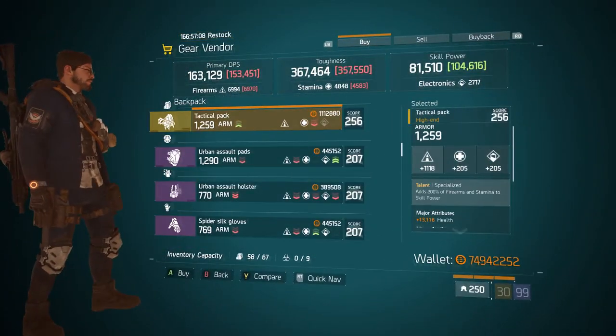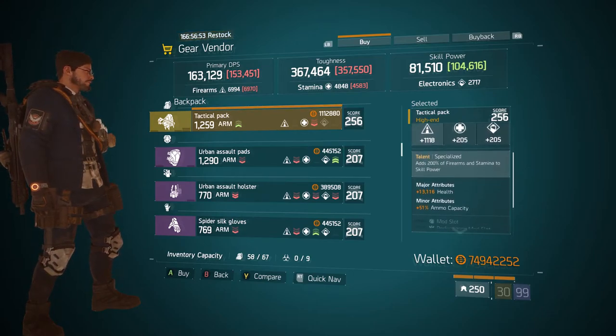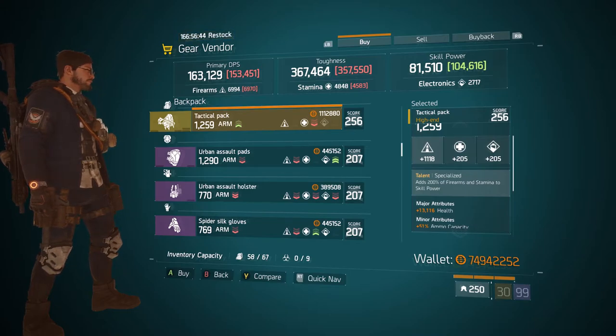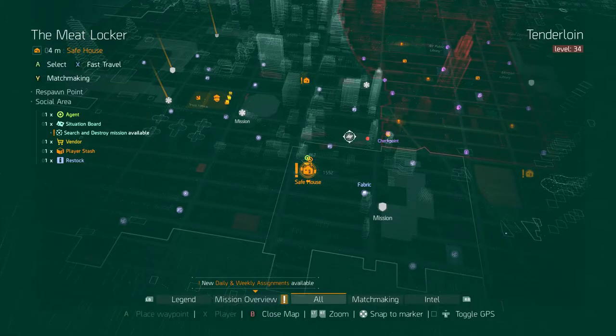Coming over to Autumn's Hope, we have the Specialized backpack rolled 1259 armor. Its firearms is 1108 — kind of on the low side, but you can always re-roll that to stamina, electronics, or make it higher. Its major attribute is 13,116 health and its minor attribute is 51% ammo capacity. I really like this one — I think it's probably going to be one of the best things in the weekly vendor this week. Definitely come get this.